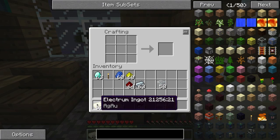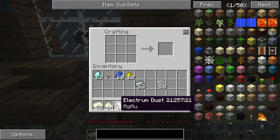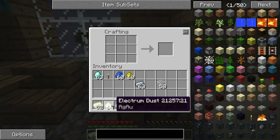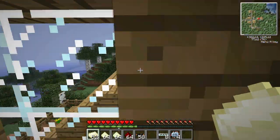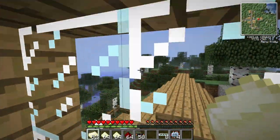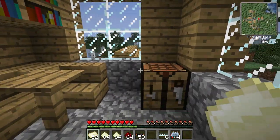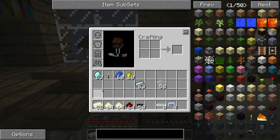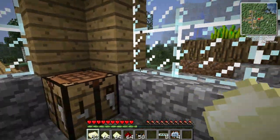The problem with Electrum Ingots is that it's a lot rarer than redstone because you need to get tons of gold and silver dust. Silver's not really rare, but gold is reasonably rare. So that's the main drawback — you're going to double your output, but you're also going to run out of gold pretty quickly. Something to look out for, but other than that, I think it's pretty cool.